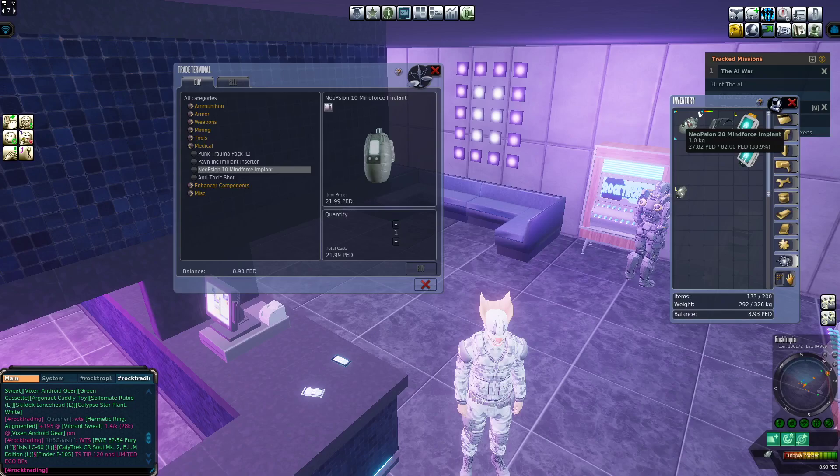You might be wondering what's the difference between the level 20 and the level 10 versions in the trade terminal. If you hover over the little icon at the bottom right, it'll tell you. For the 20 version, your max professional level needs to be 20 or under, and for the 10 it needs to be 10 or under. So for beginning players you can easily just buy the level 20 one, because your skills will be very low.